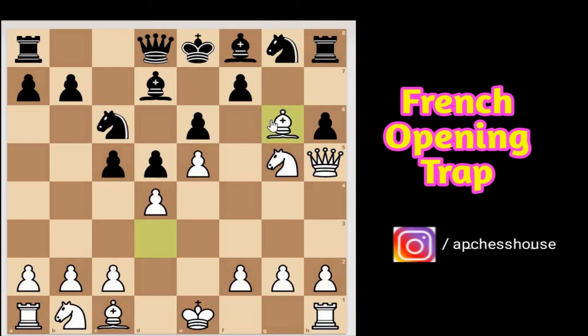Black plays g6, and white simply captures the g6 pawn with the bishop. If f captures g6, then queen captures g6, and after king to e7, queen to f7 is checkmate. If black doesn't capture the bishop and moves his king to e7 instead, then knight captures f7 wins the rook on h8.